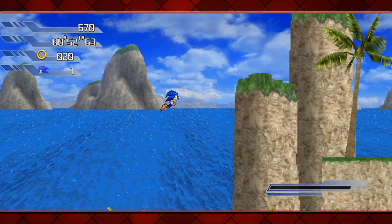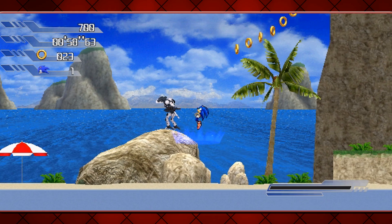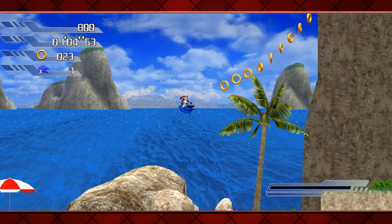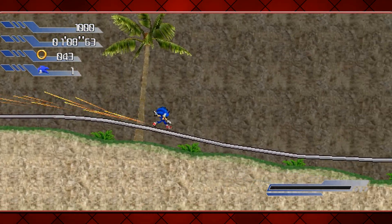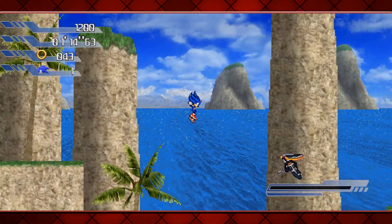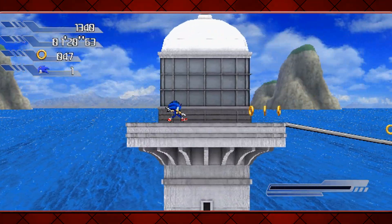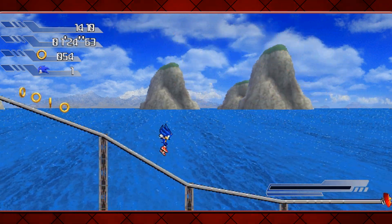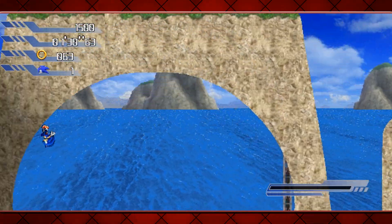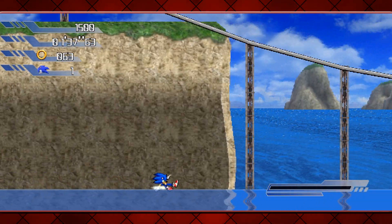It looks like the game is sticking to the original layout of Wave Ocean. I applaud that - it's not making its own. I know that bit from the original game. There's some rings up there but I can't quite reach them, that's a shame. As I was saying, it's sticking to the original layout, so kudos on that. The background is very well handled as well. The layer deformation is brilliant. I'll take my hat off there. I can't attack that badnik for some reason. We've got an extra life back, so that's good. C button to somersault as well, so there are a few more controls.